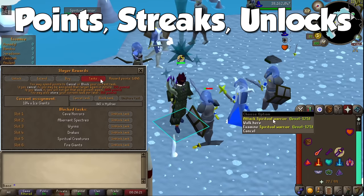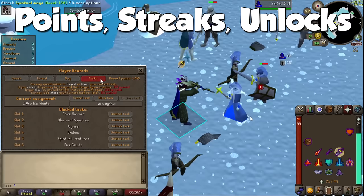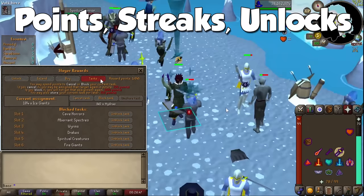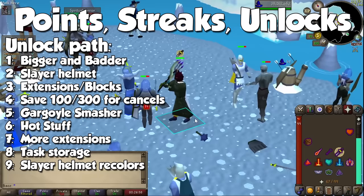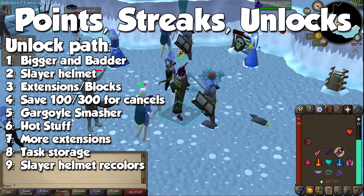You unlock one block slot every 50 quest points, and get a sixth and final one with completion of the Elite Lumbridge Diary. Jagex is also potentially adding the ability to block a seventh task given that total quest points in the game just jumped to 300. My personal unlock order recommendation is: first Bigger and Badder for more experience and chances at an imbued heart, then the ability to make the Slayer helmet, then extensions. Save 100 to 300 points for tasks you want to block, then get Gargoyle Smasher, Hot Stuff for Jad tasks, and finally Task Storage. Extra points should go towards cancels and cosmetics.